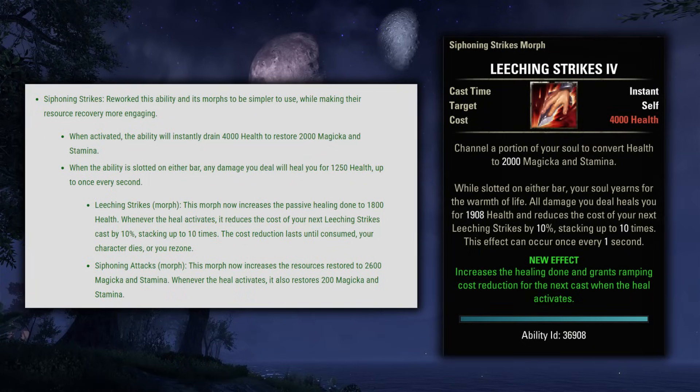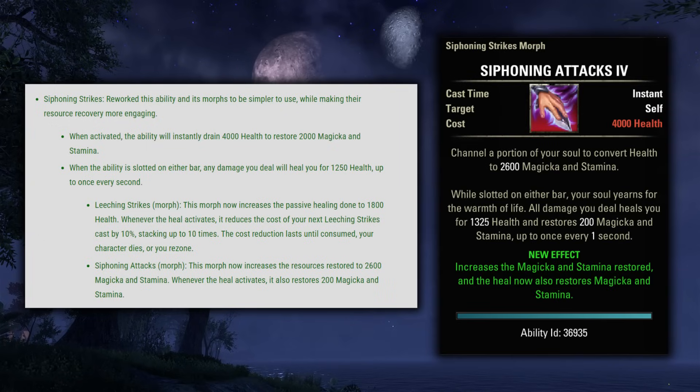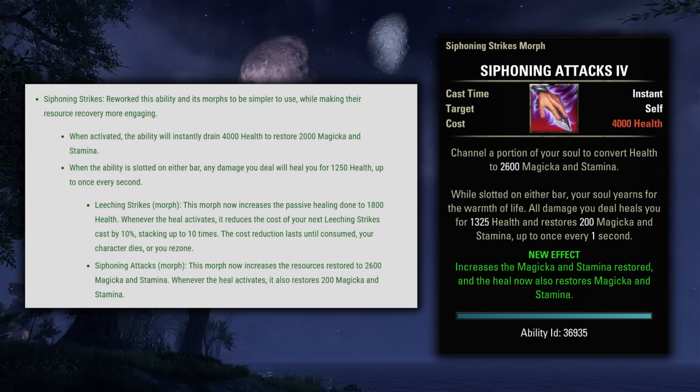Siphoning Strikes reworked this ability and its morphs to be simpler to use while making their resource recovery more engaging. When activated, the ability will instantly drain 4000 health to restore 2000 magicka and stamina. When slotted on either bar, any damage you deal will heal you for 1250 health up to once every second. The Leeching Strikes morph increases the healing and reduces the cost so that roughly once every 10 seconds you should be able to cast it for free. And then Siphoning Attacks is the morph I'm really interested in — this now increases the resources restored to 2600 magicka and stamina, and whenever the heal activates it also restores 200 magicka and stamina. So just for slotting this on your back bar and never even activating it, you get a ton of healing and resource return. It's a pretty crazy strong ability now, and you also have the option to activate it for a burst of resources if you are in a bind.